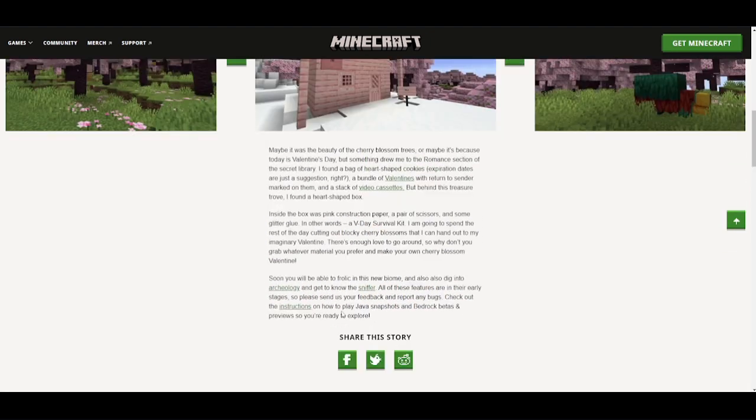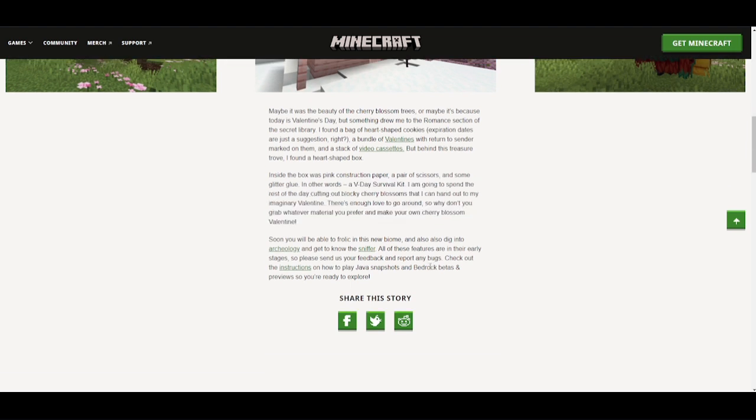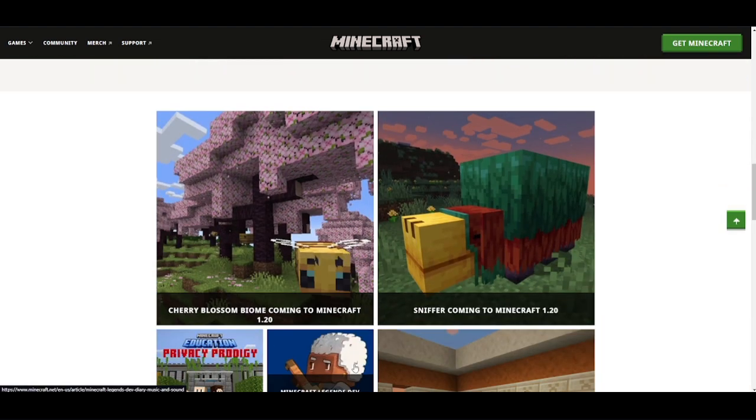That is pretty cool. Yeah, it talks about like World War 2 and stuff. But this is the final feature for 1.20 — it's in here somewhere. Yes, the final reveal in the Minecraft 1.20 feature list. That is truly amazing.